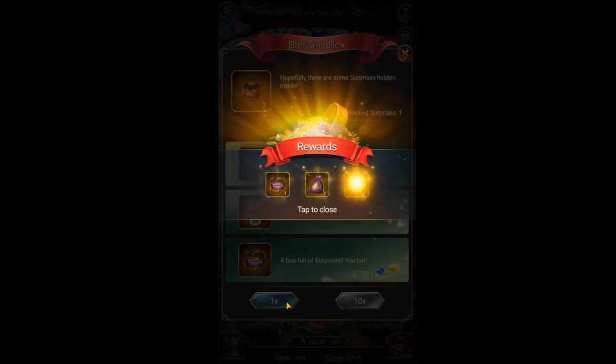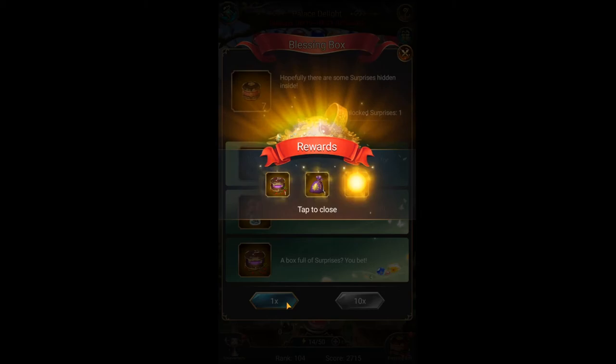The next item is the blessing box, dropped with glass marbles. It has a chance to contain soulmate flowers, horse heads, and delight boxes.